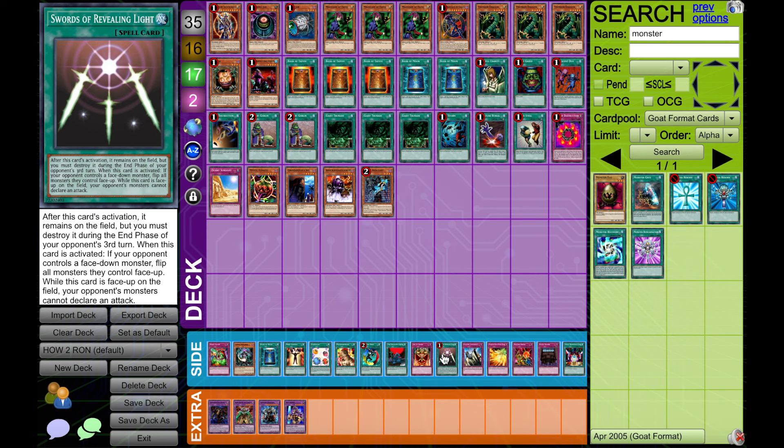Same thing goes for Swords of Revealing Light. You don't really want to draw this late game — it isn't really doing much for you, but it is worthwhile and it will help you stall. I just find that this deck doesn't really draw out spell and trap removal quickly enough, so generally they're gonna have something for your Swords to pop if they have anything at all.